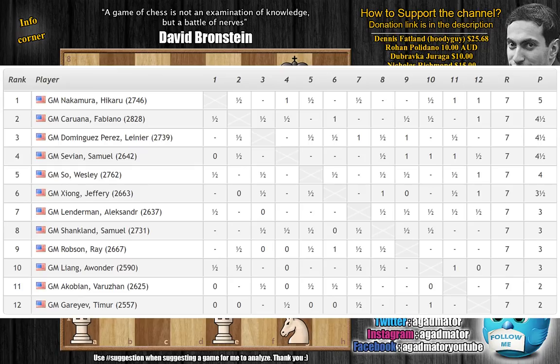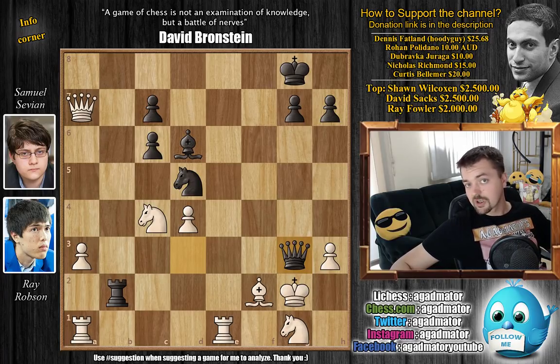Timur Gareyev sadly in last place after seven rounds. A lot of action going on — check out the description below. Definitely check out the animation and the AlphaZero game. I'd like to thank Dennis Fatland, the hoodie guy — you're more than welcome to challenge him on Lichess — Rohan Polidano, Dubrovkay Uraga, Nicholas Richmond, and Curtis Bellimer for their contribution to my channel. Thank you all for watching. You can check two of my previous videos here, and I will see you soon with some more interesting content. We will be continuing the Capablanca saga, but we do have to cover the current events as well. Bye!